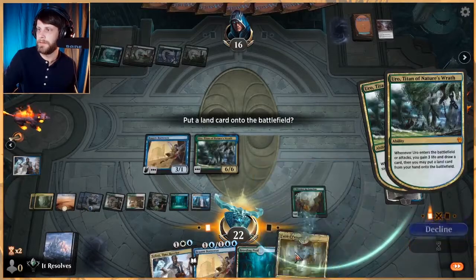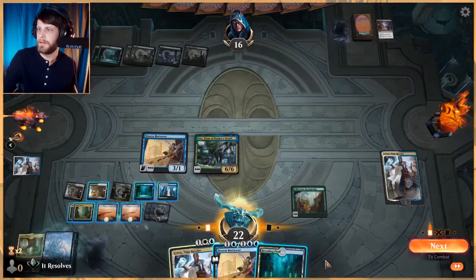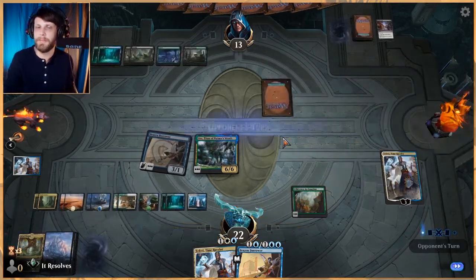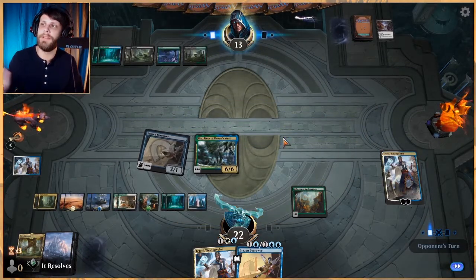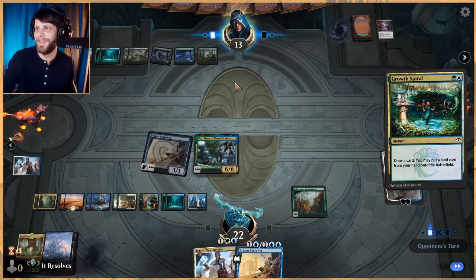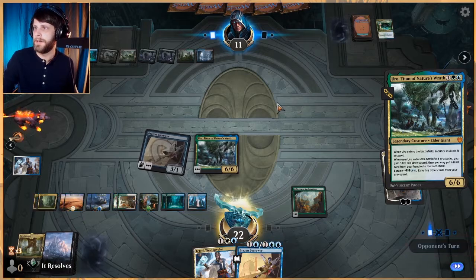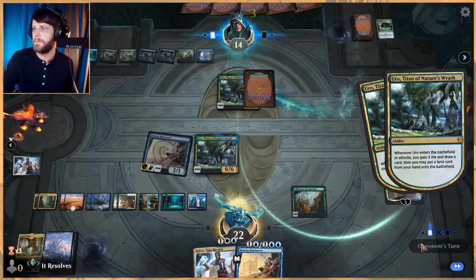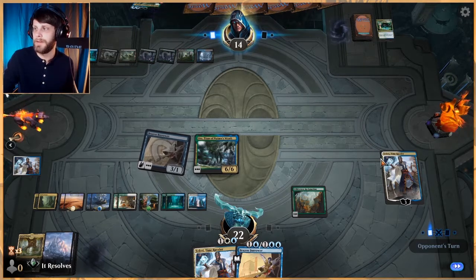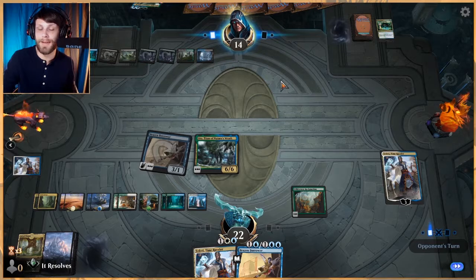We may be in a position just to flash out some Brazen Borrowers here — at least one, that way we've got a threat on the field. Let's get that down. Let's Uro here — one, two, three, four, five. That's going to draw us a card, which could be really nice. Let's activate this — we do want to thin our deck as much as possible. Swing for three and we get to untap again. They've got Heartless Act in their deck so they're going to be able to kill stuff.